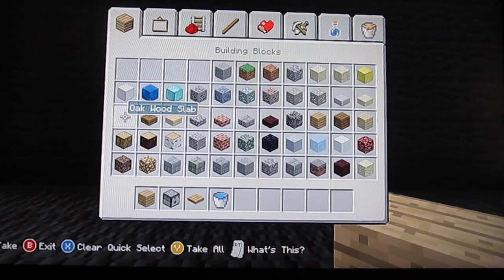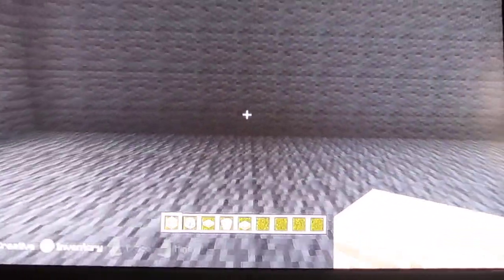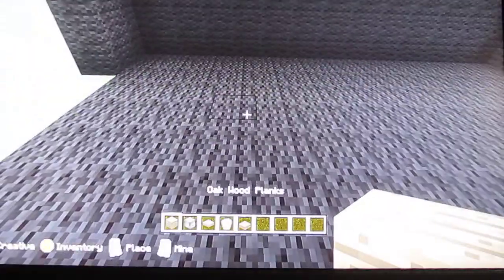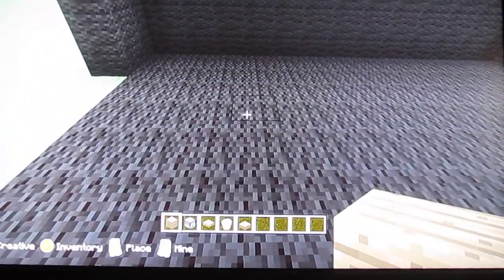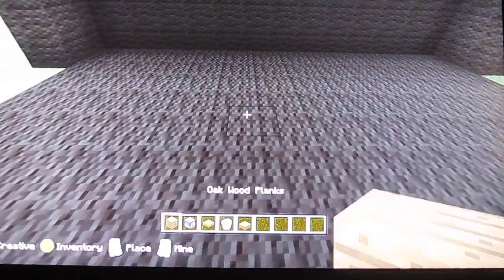and oak wood slabs, if you guys are using this one too. The reason why there's black around here is because I need the lighting to be good so you can see the screen better, but it looks like you can't see any better than what it is. But anyways, we're going to start now.